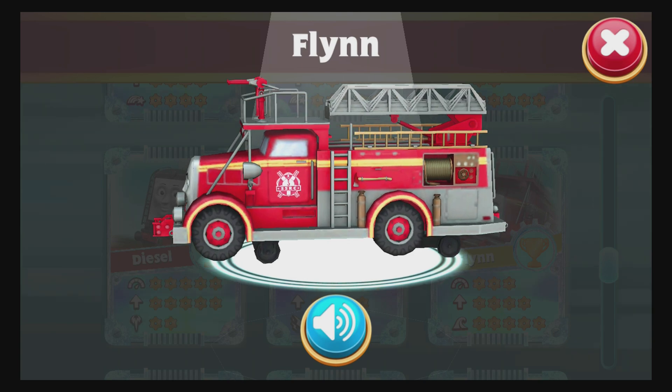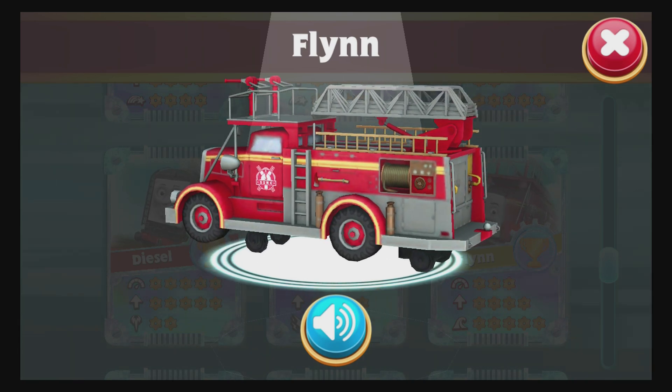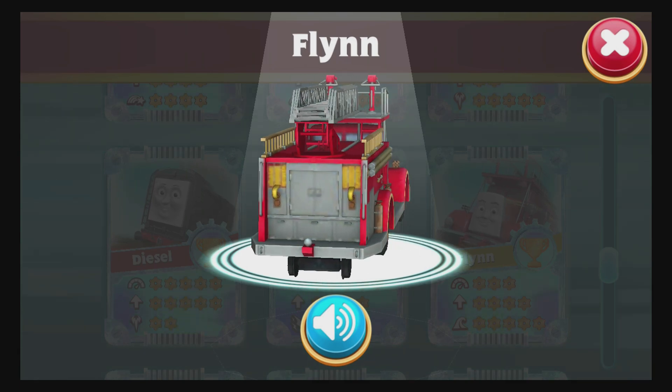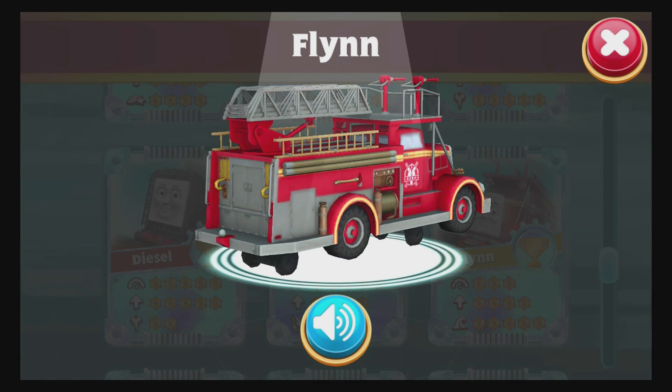Flynn is a really red fire engine and a member of the Sodor search and rescue team. He's very popular with the engines and he's always rearing to rescue.